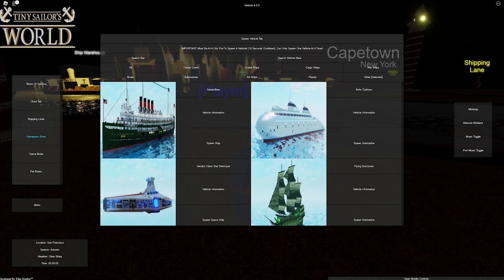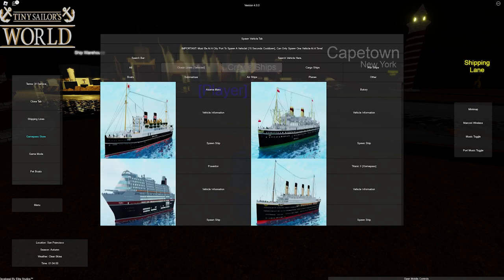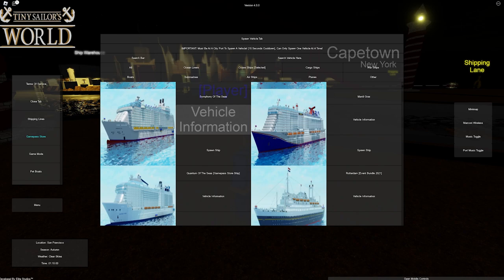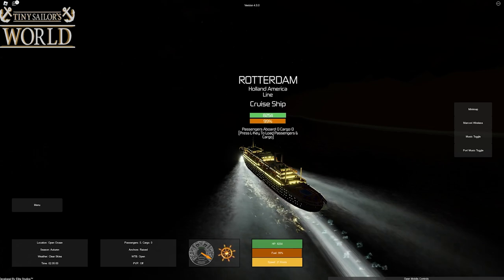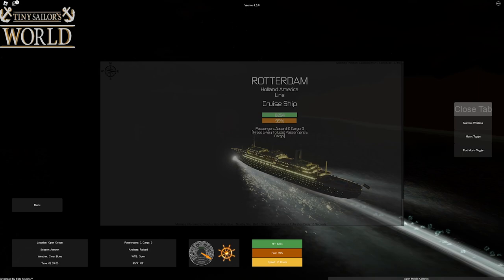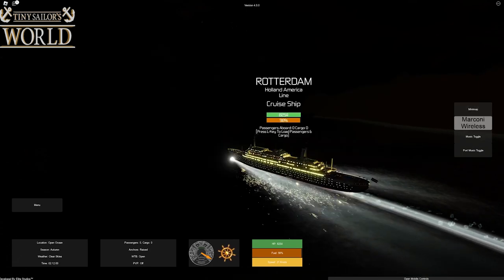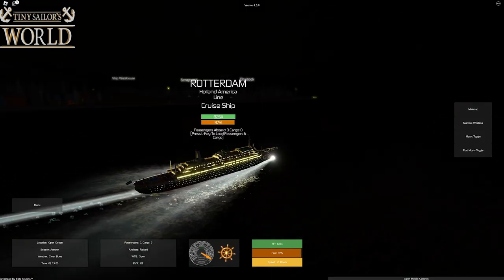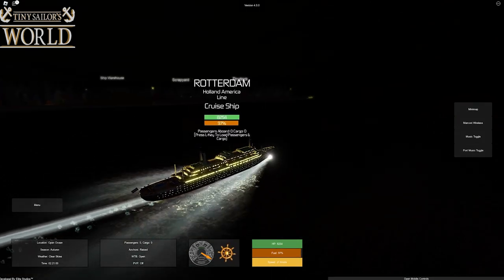Another thing I've noticed is the menu has gotten an update — it's not just a search bar now. We've also got tabs for ocean liners, cruise ships, and cargo ships, and it goes on. These tabs will make it easier to find whatever ship you want to spawn in. Let's go to cruise ships and pick the Rotterdam. Also, new buttons on the right-hand side have been added for the minimap, wireless system, music, and more — very convenient. Now let's sail around; I'm currently in Southampton.